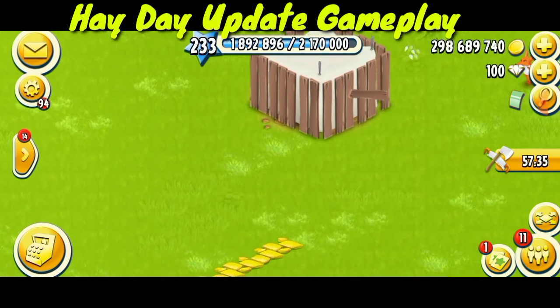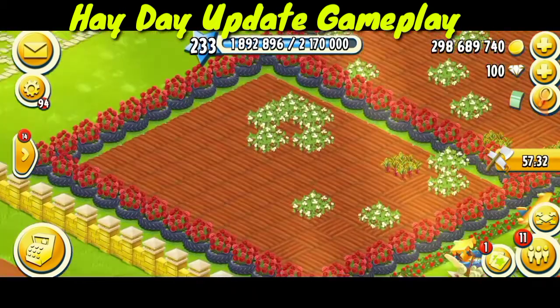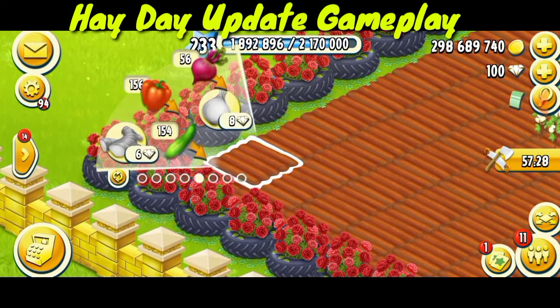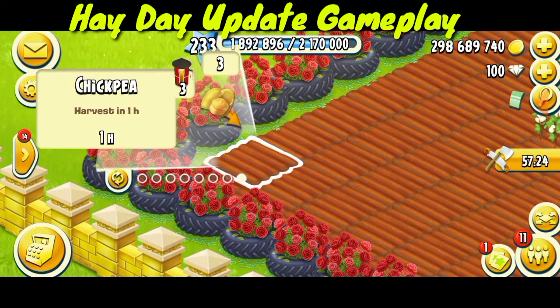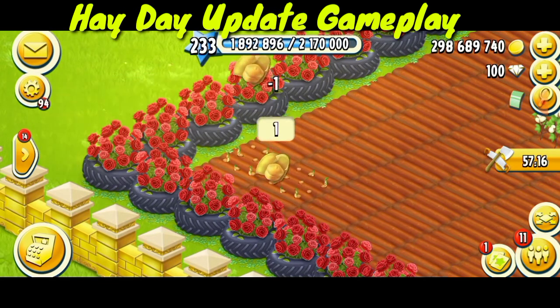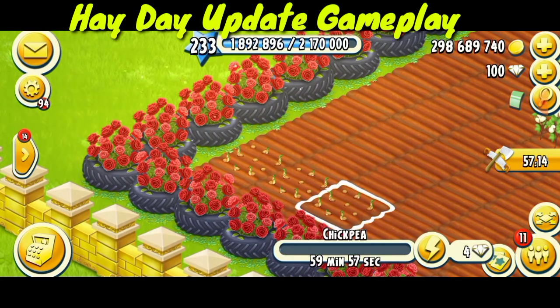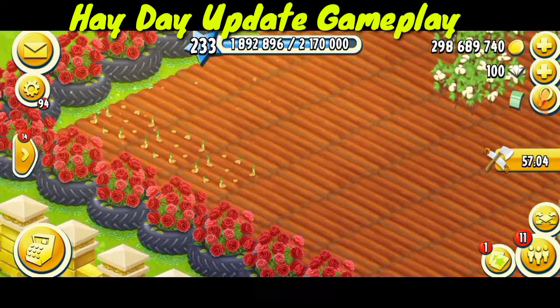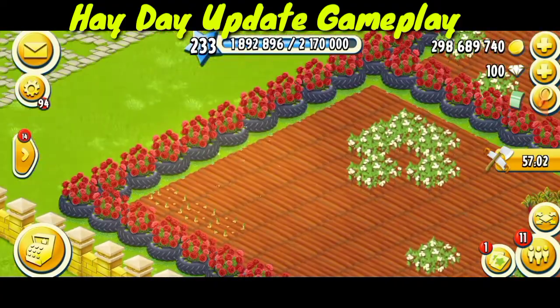Let's check out the new crop: chickpeas. Here I can see the chickpea — it will be harvested in one hour. I have three right now and it will be ready in one hour. If I want it instantly, I have to give four diamonds. That's cool.